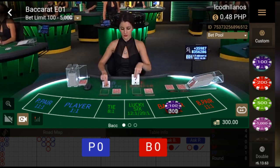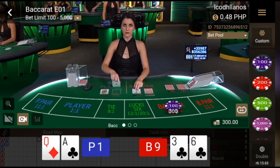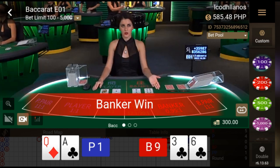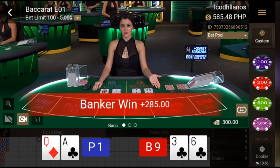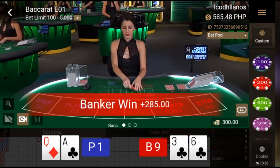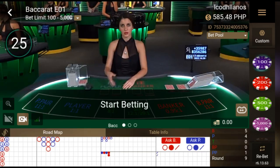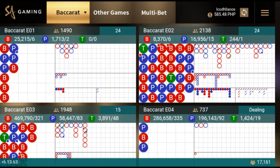Win or loss, we're going to stick to our pattern — this is my pattern and I love this pattern. We won! It's nine. Let's proceed to another table.